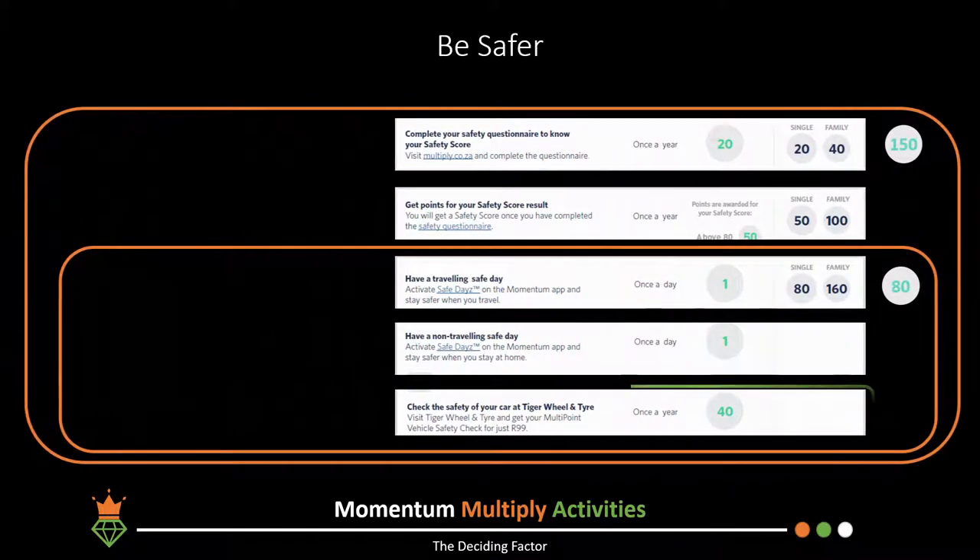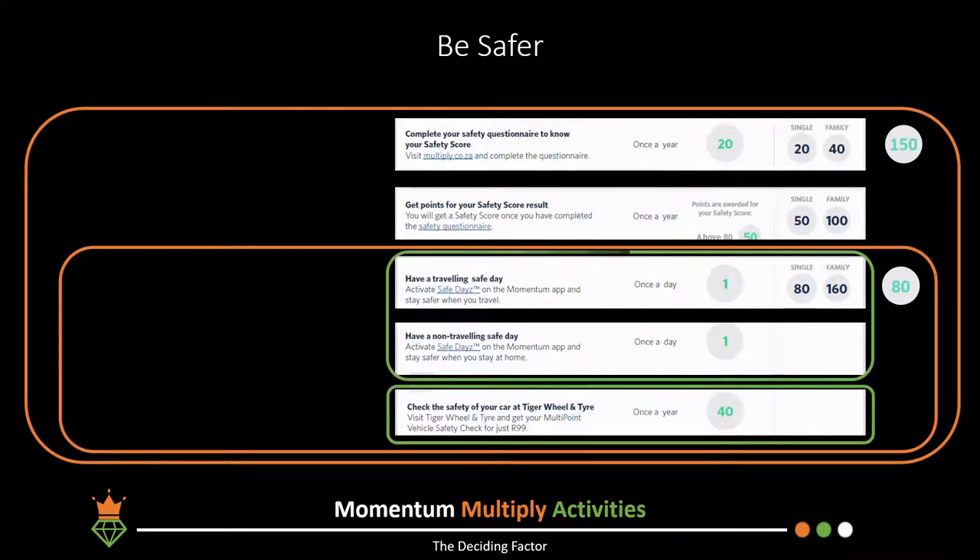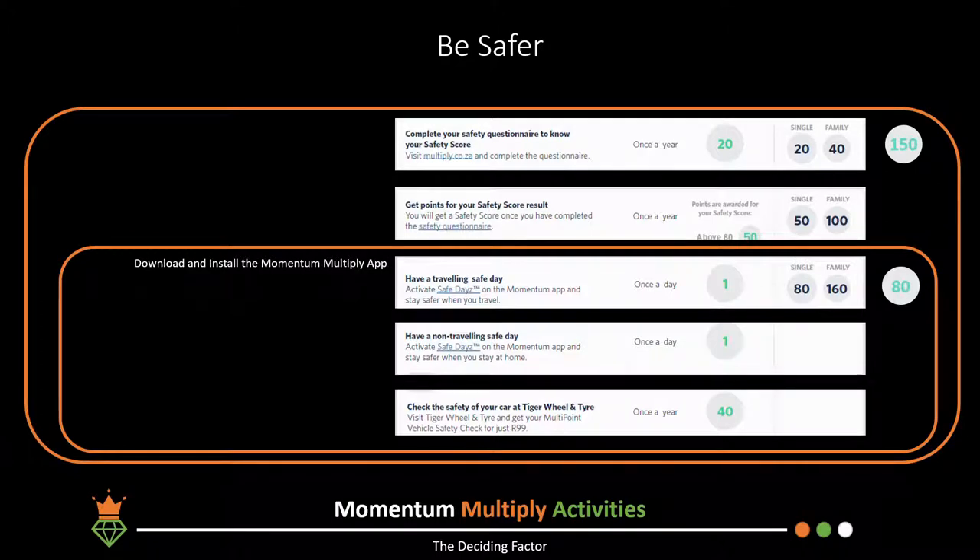To get the travel safely points, download the Multiply app and keep the tracker switched on — it will automatically detect safe days and award you points. To earn the safety score and questionnaire points, submit evidence in the form of documents or pictures online for each of the validations.